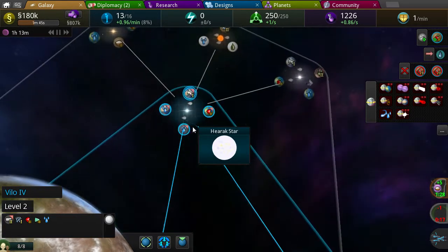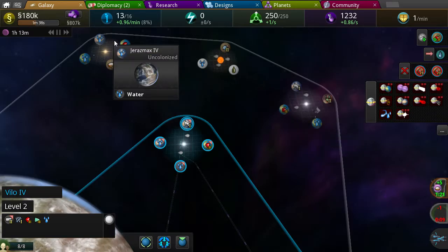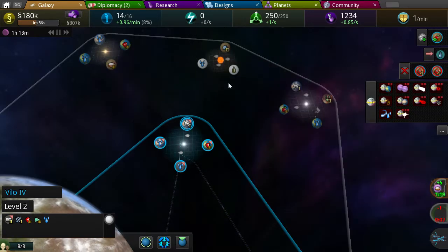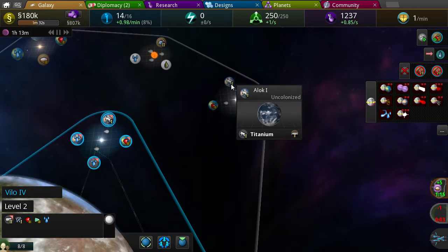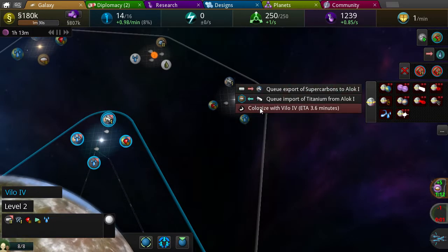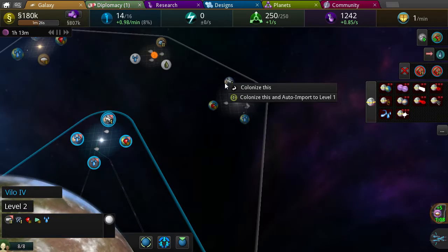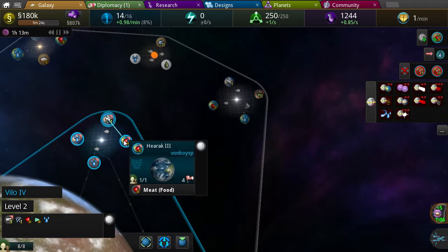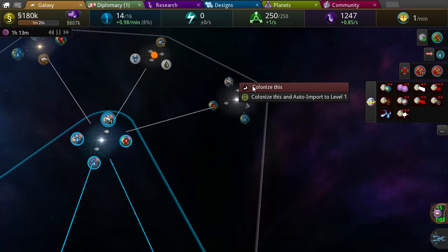This can't build an outpost — it doesn't have any labor. Oh well. I can expand in these two last areas, just expand out and take these few systems. That'll be good.